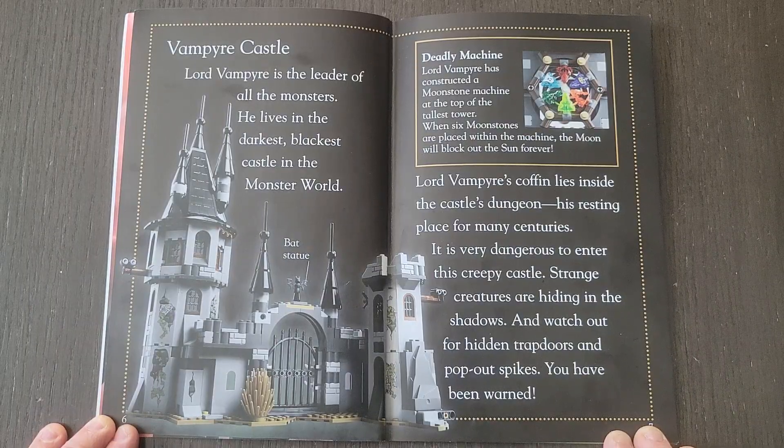Deadly Machine. Lord Vampire has constructed a moonstone machine at the top of the tallest tower. When the six moonstones are placed within the machine, the moon will block out the sun forever.